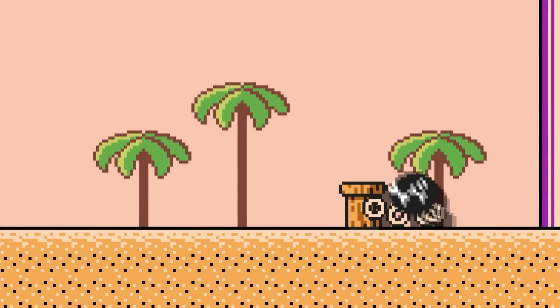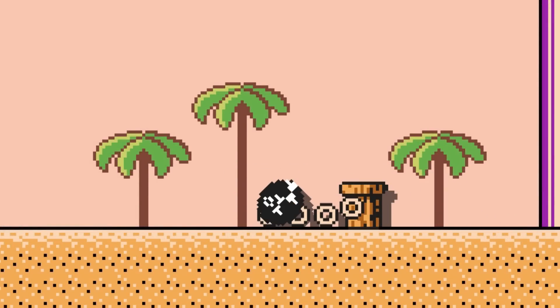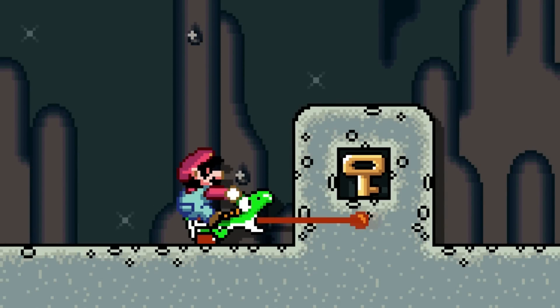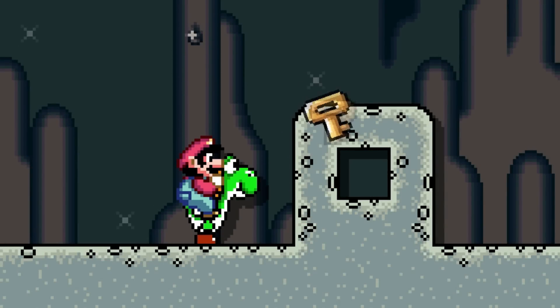In the SMB3 style, a chain chomp will break free from the stomp after biting exactly 51 times. In the Super Mario World style, Yoshi normally ducks when using his tongue, but by holding up, he won't duck at all.